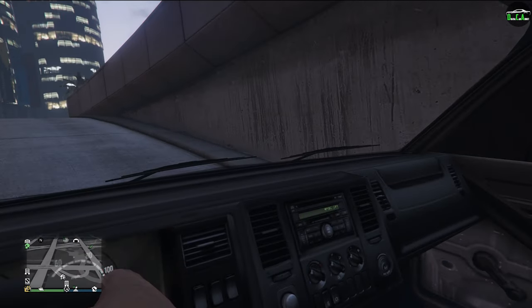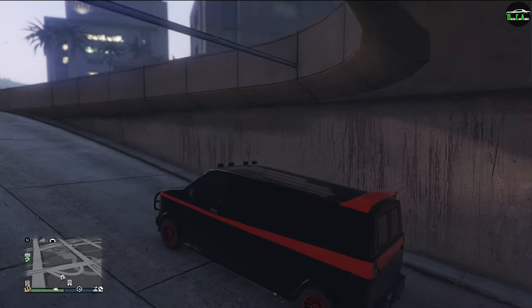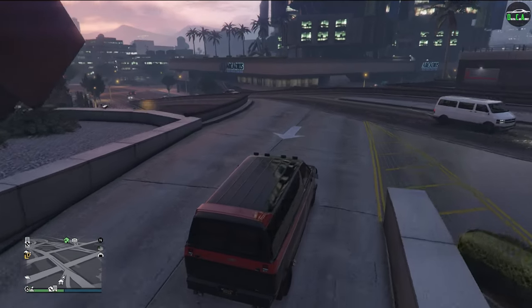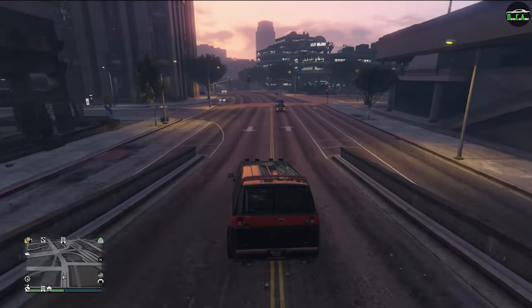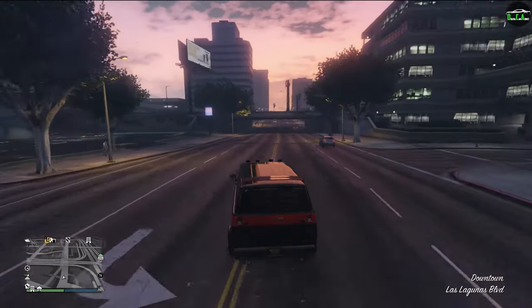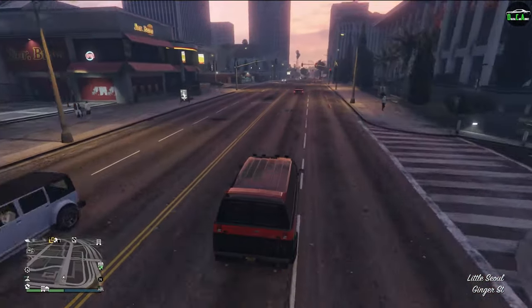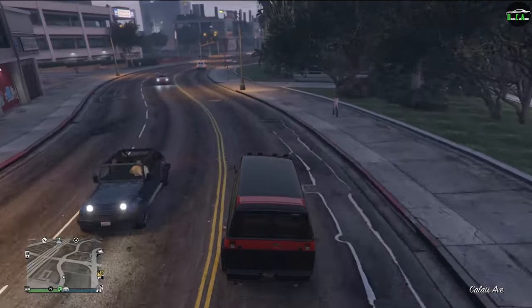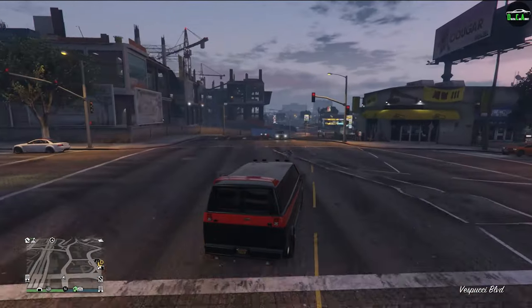First person — like an SUV interior in here. Let's floor it. No wheel spin at all, just goes. The handling is really good for a van. I haven't driven this thing in so long — it's actually really impressive. It has a really good steering response. Any time you have the best performing vehicle in a class, it's gonna drive good for the most part.